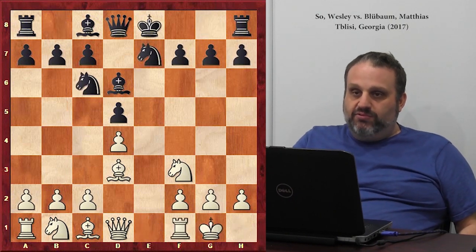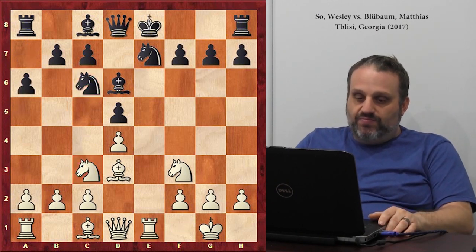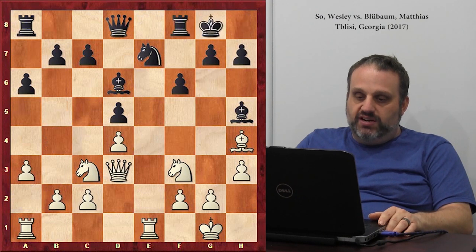Black is trying to not play boring, so black plays asymmetrically. And Wesley's like, no, no, no, I'll play symmetrically too. Yeah, we'll have the same position. And black wastes a lot of time. And white trades everything off.